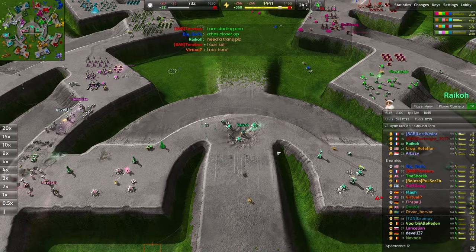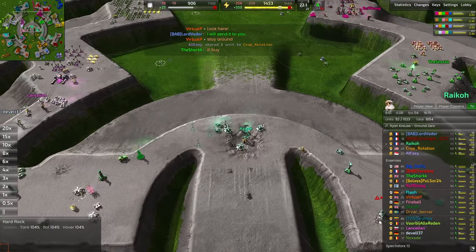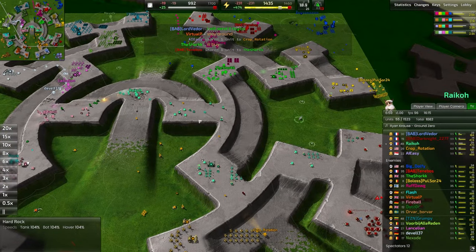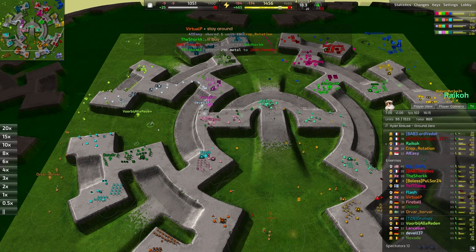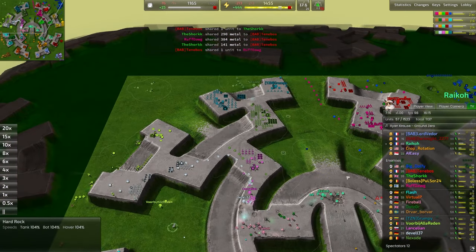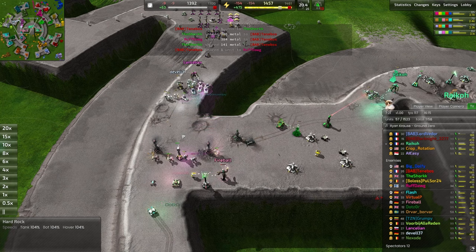Riko did manage to kill the commander of Virtual P, who got a little too greedy on the front line — those Janices just connected one too many times. Managing to claim all these metal extractors and the commander wreckage is definitely going to be well worth Riko's time — going to net them a decent economic lead. We can actually see the economies up in the top right-hand corner. Riko is at 101 metal per second, currently behind Grumpy's team, although that's just because of some reclaim.